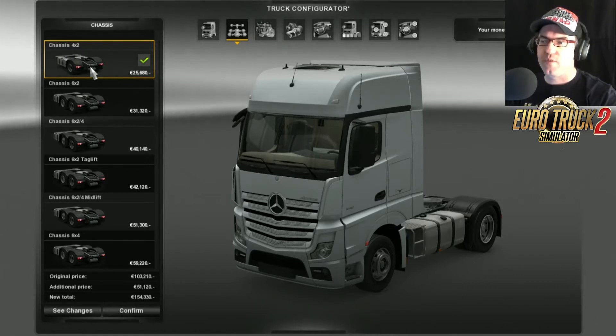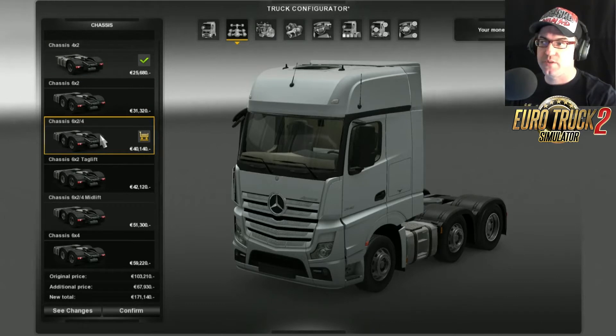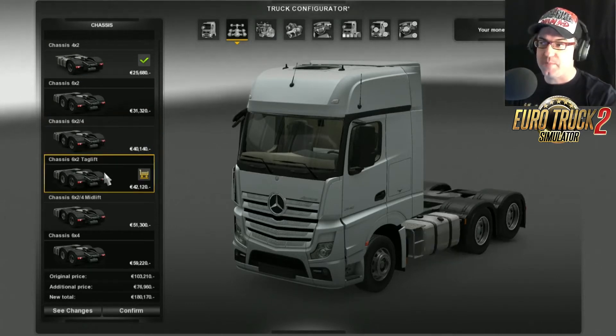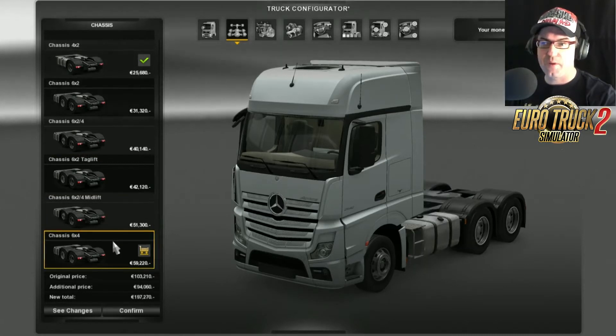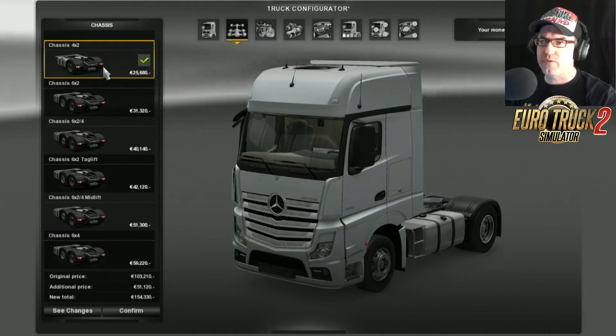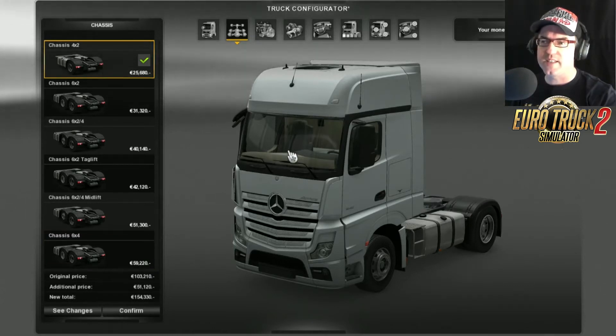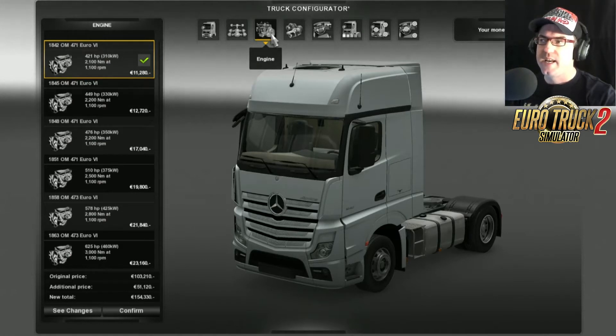For the chassis we have the 4x2, the 6x2, 6x2/4, 6x2 tag lift, 6x2/4 mid lift, and the 6x4. Let's switch it around a bit since we haven't actually seen this one, and see what else we can mix it up with.